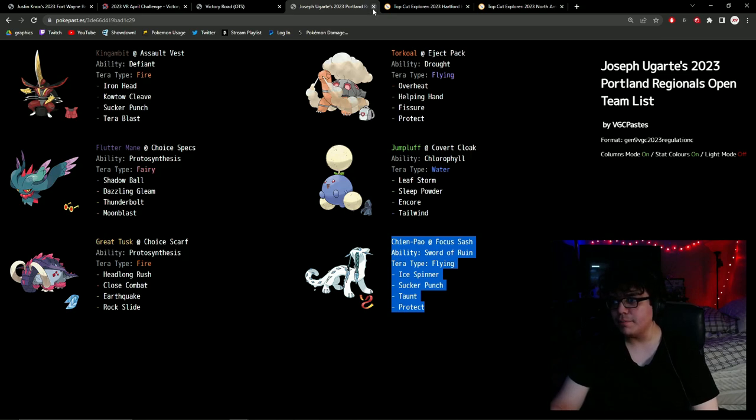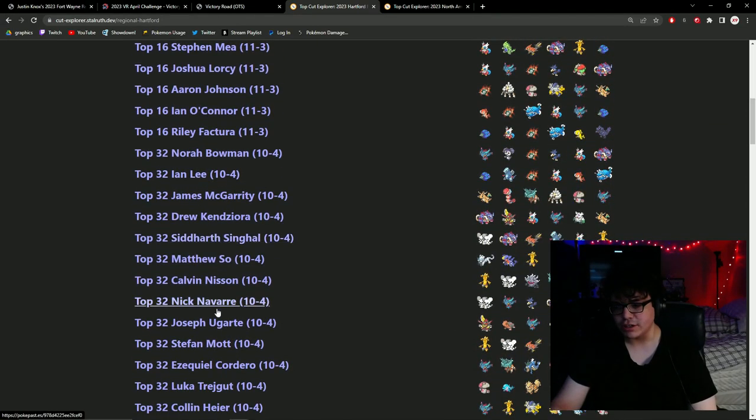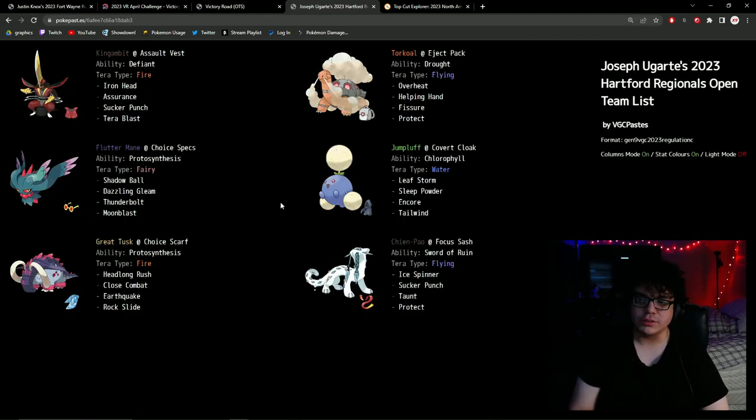The team was still really strong and I continued playing tournaments. At Hartford, I didn't do as well as I wanted — I finished 10-4 — and I started noticing some issues. Tailwind with Talonflame was a hard matchup for the team if leveraged properly. Murkrow Tailwind was pretty much an auto-loss for this team, or at worst 95-5 in their favor. They would have to make a ton of mistakes. Eventually you realize you have to give up some matchups.